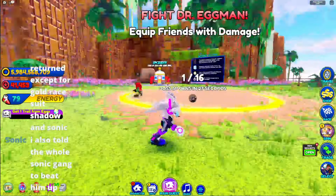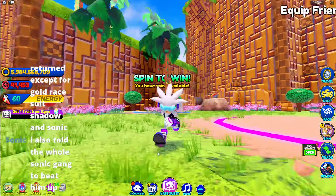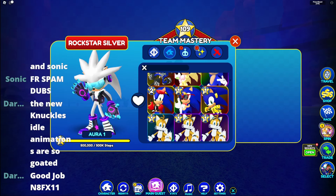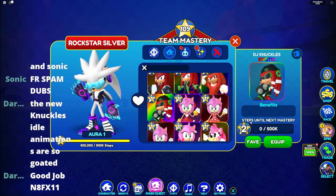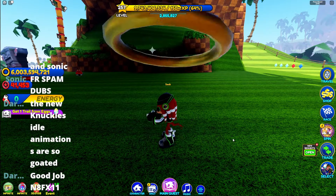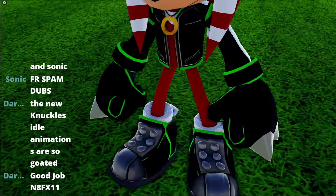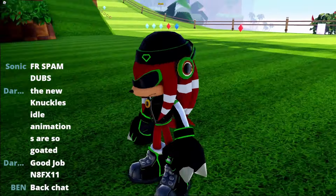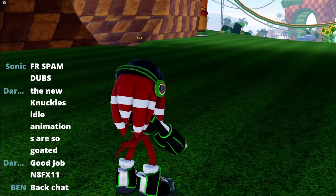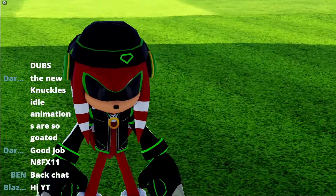After beating Eggman, we have now unlocked DJ Knuckles! Let's go back to Green Hill and check him out. Here is the brand new DJ Knuckles skin — scrolling down to find him... here he is! He looks dope: the beanie with the Chaos Emerald on it, the neon outlook, the shoes — he actually looks like a DJ, even with the white stripes on his quills.